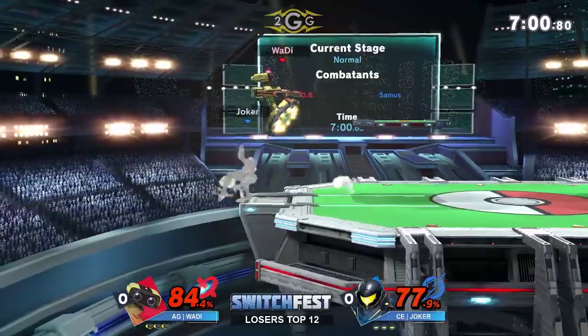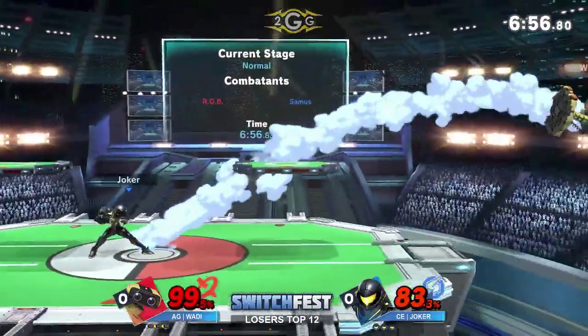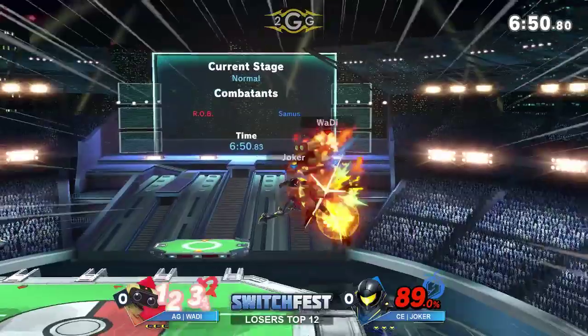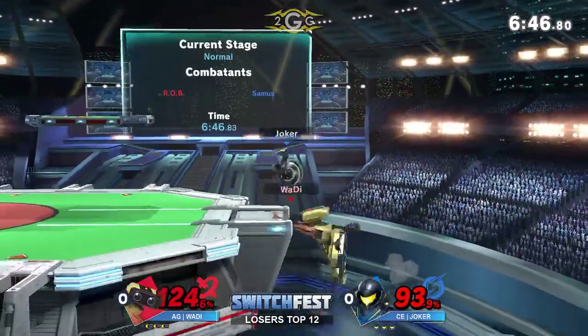Sometimes the bombs give the opponent more time to come over and get you, so Joker just opts to land right away. They both snipe each other out. Those medium-sized charge shots are going to be really important — they convert into things like back air, forward smash; there are so many options you can get out of that.